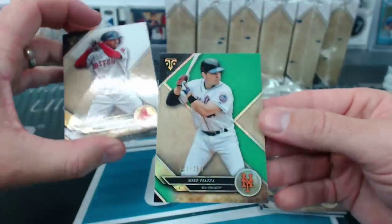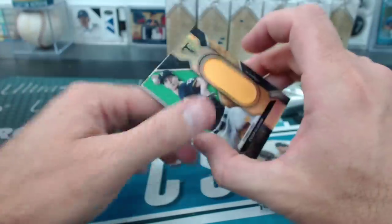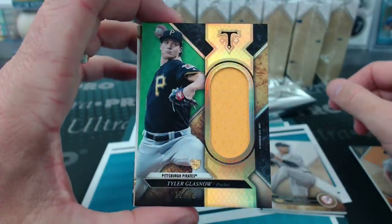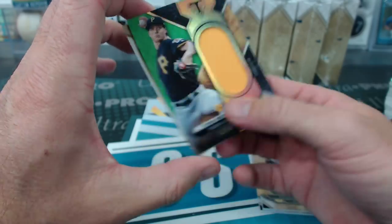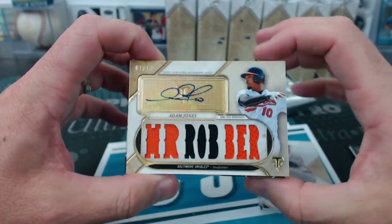Sandberg, Tanaka, and Betts. We have a green Piazza and a Randy Johnson to 150. Tyler Glasnow rookie to 18 for the Pirates, for Slappy. And Adam Jones home run robber, one of 18.